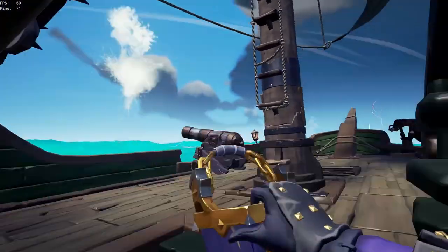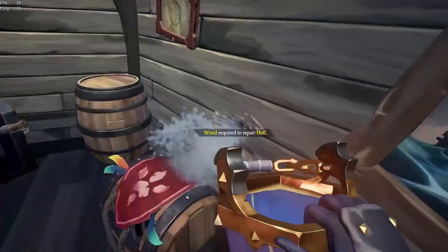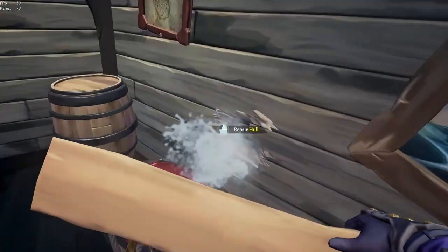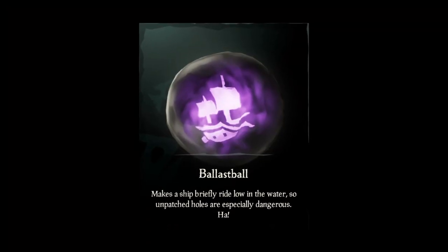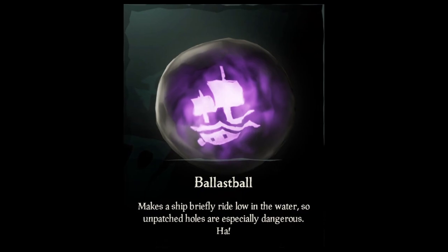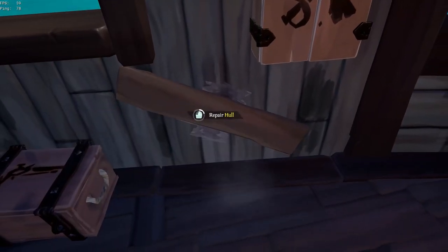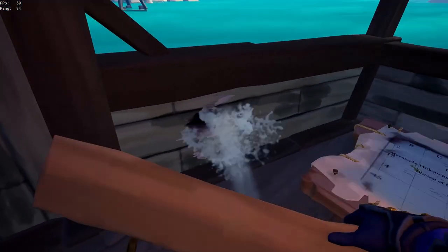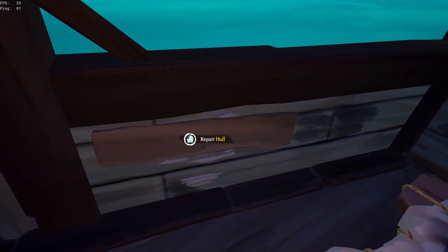Number three: the Ballast Chest. If you decide to take this one with you, you better not have any unpatched holes on your ship, because the negative effect of this chest is the same as the ballast ball — the cursed cannonball that makes a ship ride low in the water, making upper deck holes particularly dangerous. In my opinion, this chest is a weaker Chest of Sorrow, really useful to sink skeleton ships, but pretty harmless if you don't engage in PVP.